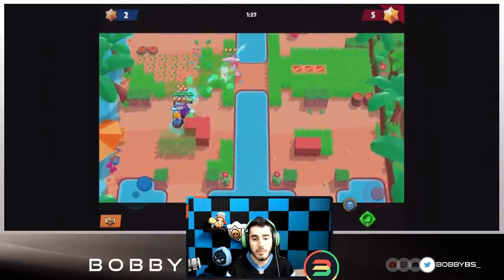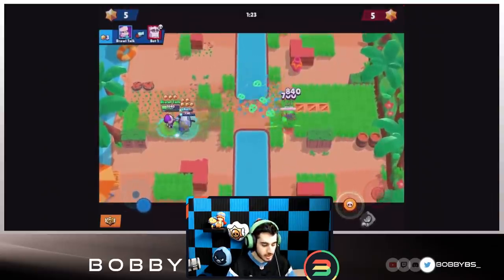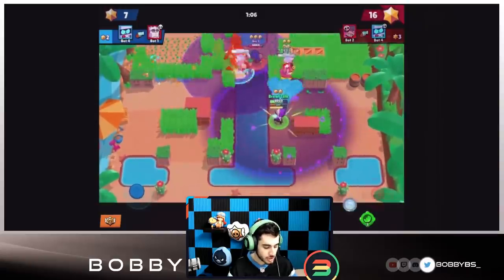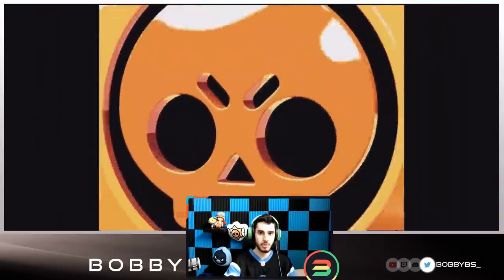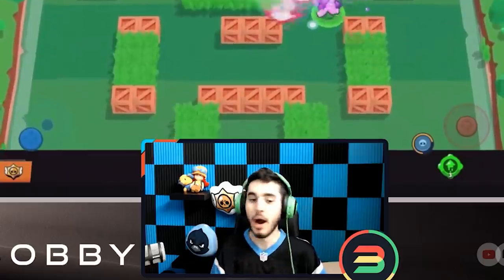EMZ pushes all enemies back around her, additionally dealing 500 damage. You might think this isn't great, but it's actually really strong — the closer you are to EMZ, the less damage she does, so pushing enemies away also maximizes her damage output.